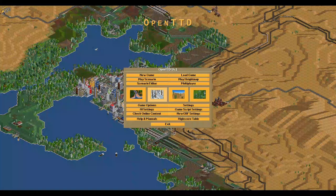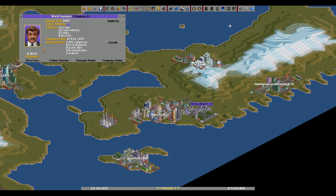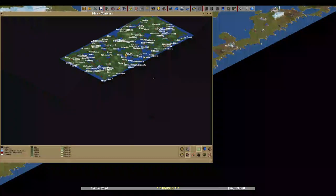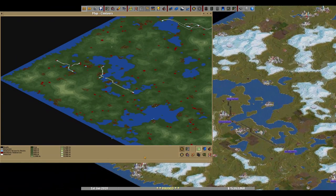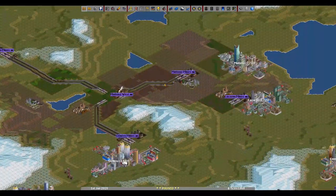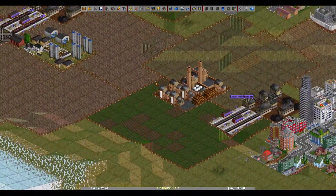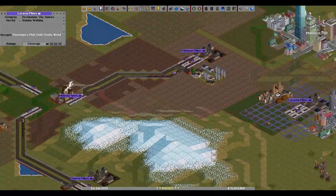Hello everyone, it's been a while but our tournament has come to an end and it's time to review them. We have a new player — his company is called Work Transport — so let's see what he did. I can see some trains here; that's just basic coal shenanigans.